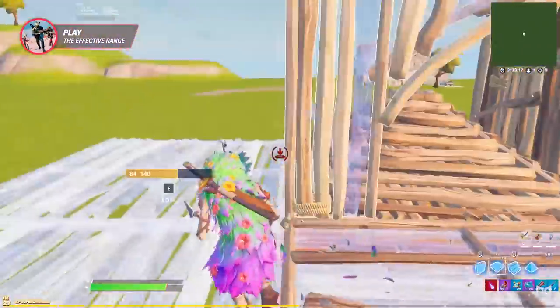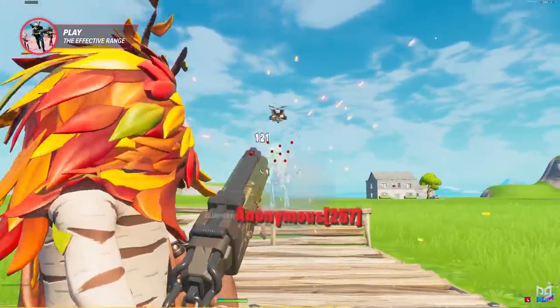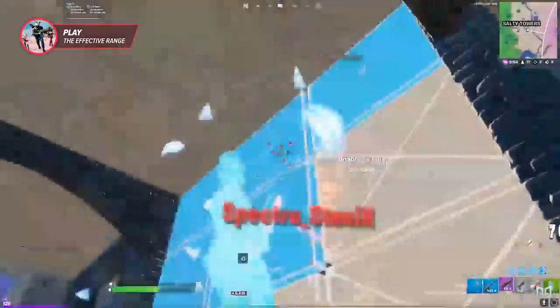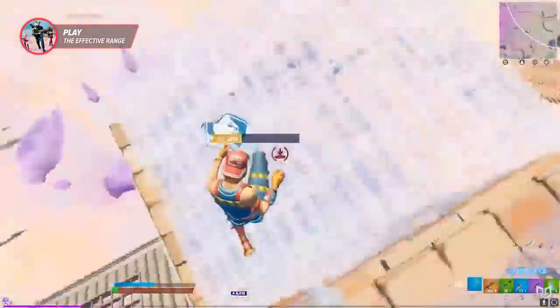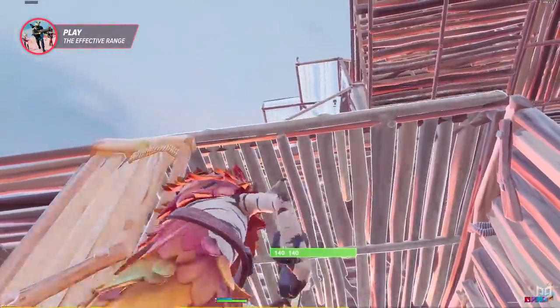One tip for the dragon shotgun is really not to underestimate its range. A lot of us think that you have to be directly on top of your opponent, but that's not really true after the buffs. Up to a tile or a tile and a half away, this baby is still hitting hard, which we're gonna show later in this video. Do not sleep on the dragon shotgun — it has better range than most of us can imagine. Ideally, you want to set yourself up to maximize damage dealt while minimizing the amount received, and that's how you actually win games.